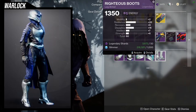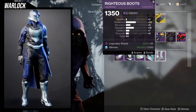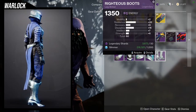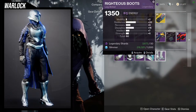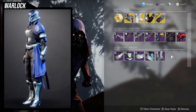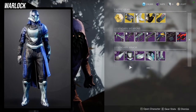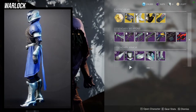These boots are good — 20 resilience is nice, 9 recovery is fine because once you masterwork it'll be 11, and if you bump recovery up with a plus-10 mod it'll be 21. So at that point it would be 22 resilience, 21 recovery, and 18 discipline, which is actually pretty nice. I might pick these up depending on whether I have good boots already. For Warlocks overall, the chest piece and bond are kind of boring, but the helmet, boots, and arms are very usable.